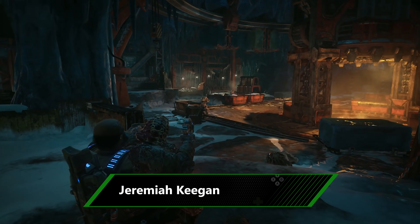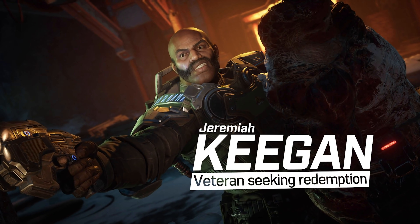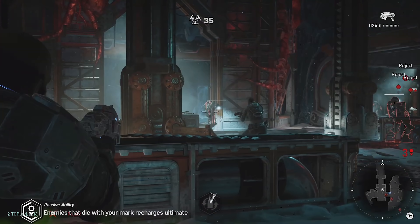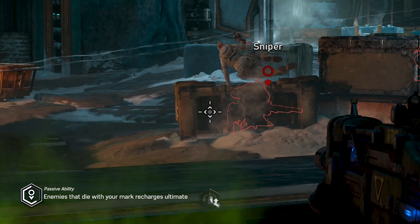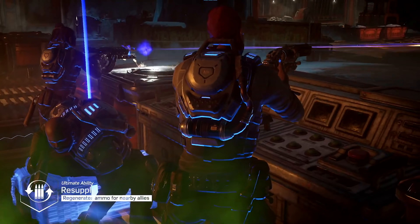Every team needs its grizzled veteran, and Team Scorpio's is Jeremiah Keegan, a soldier from the original Locust War seeking redemption. Keegan acts as the squad's father figure — like a dad at a school football game, he's constantly shouting instructions, marking major threats for the Hivebusters to take down. Killing those marked targets is how Keegan charges his ultimate ability. Once it's ready to go, Keegan can trigger an ammo resupply, topping up the team's exceedingly limited supplies.